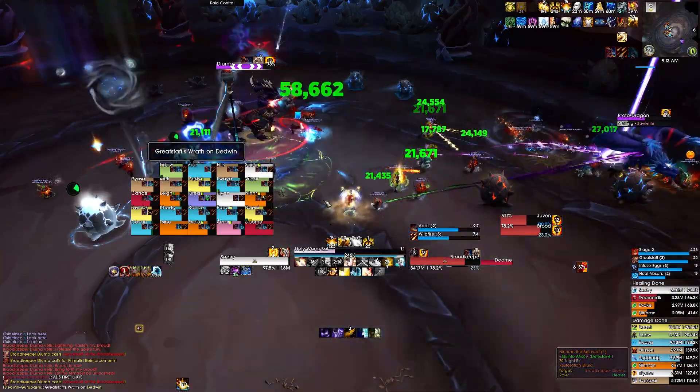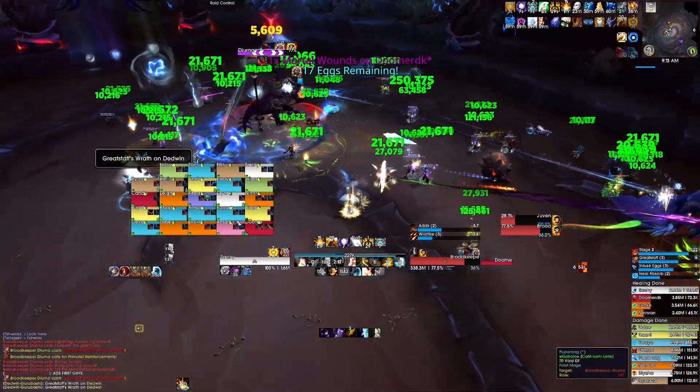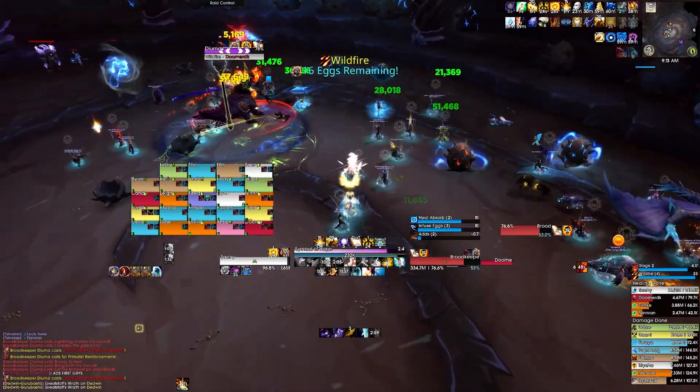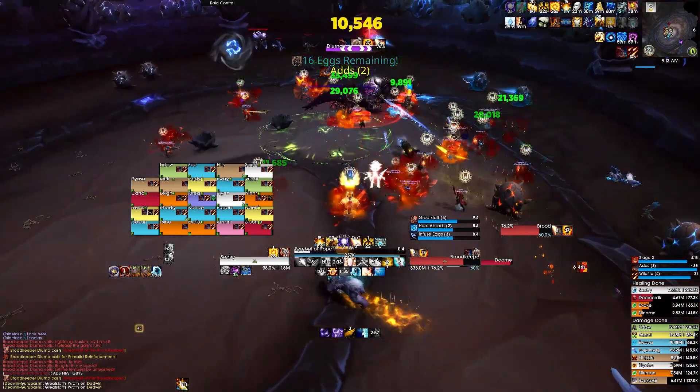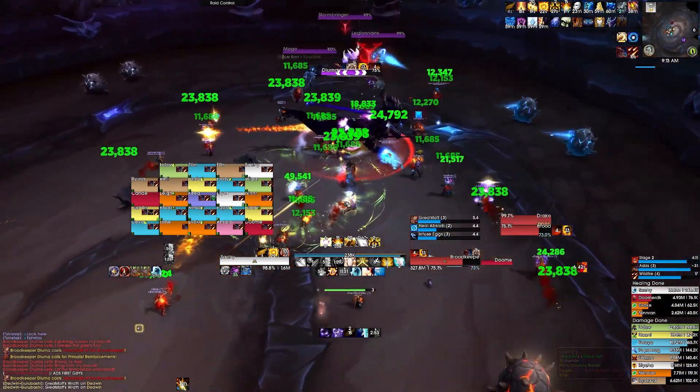A final note on what's included: two commonly used raid management add-ons — Method Raid Tools and Loot Council — are by default included. So if you join a raid that uses those, it's already set up, there's already profiles, and the note is already placed in the top left so it's not going to be intersecting with anything weird in the UI.